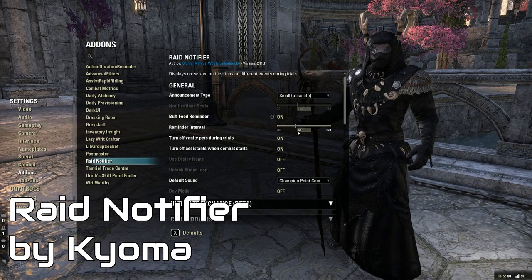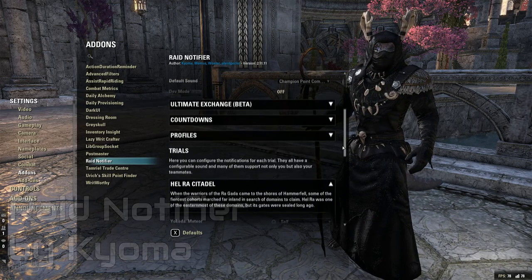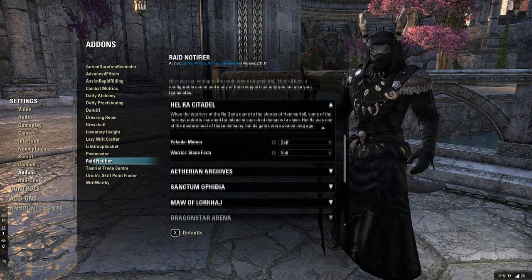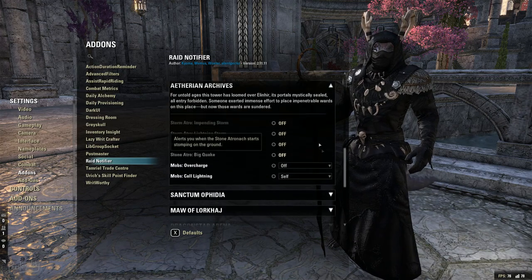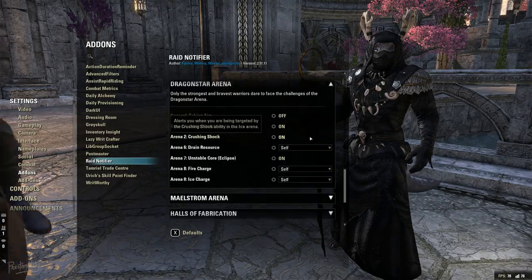Raid Notifier — most trials groups, and especially guilds, require that you have this add-on. It simply calls out different alerts that happen in fights, phases, or things that you need to do in order to survive. It also alerts when your food buff runs out.